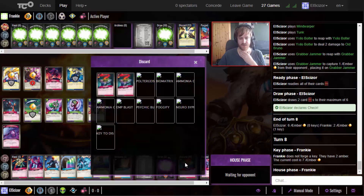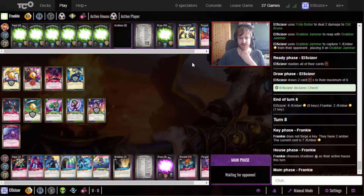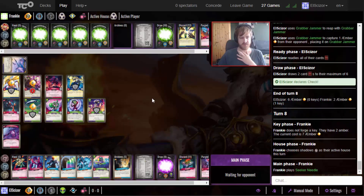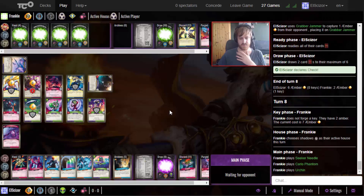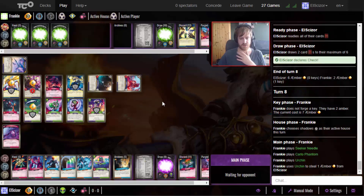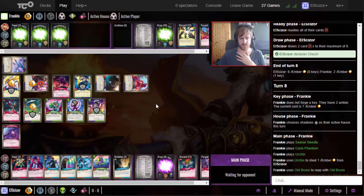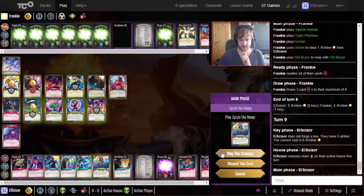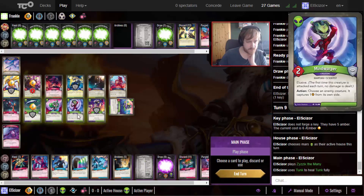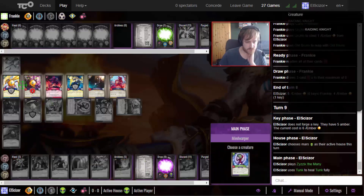The double Mind Barb really helps in slowing down the opponent. Let's go Shadows here. He could have stolen one with the Cover Phantom but played the wrong way. He places the Urchin. Looks like I'm just going to go with Mars again. Use the Obrono - another Mars turn. Don't need archives. Play this as well - first use the action ability to put one on him.